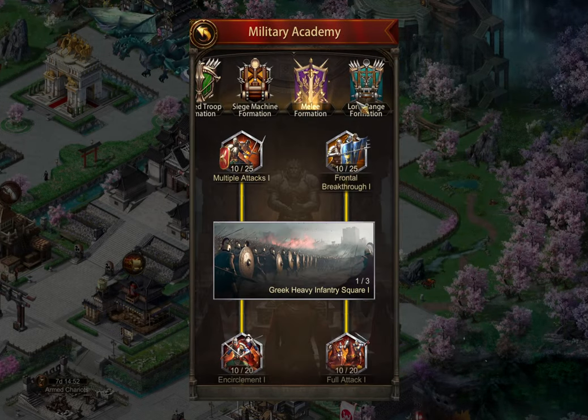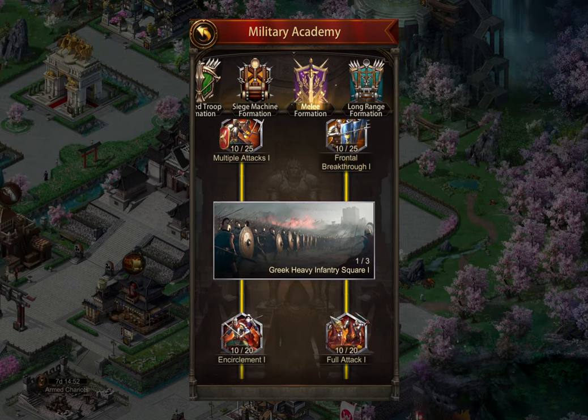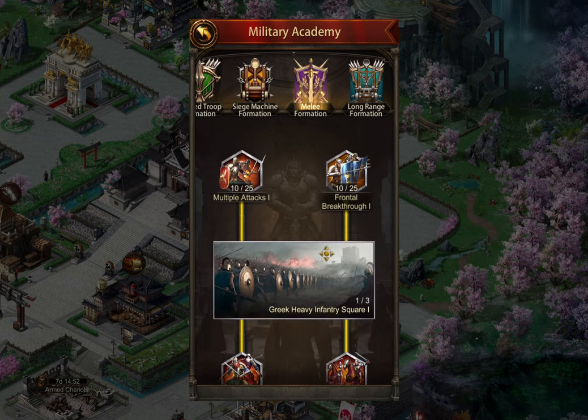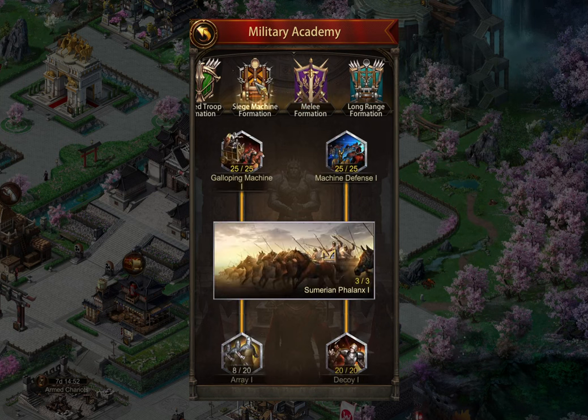If you're soloing and attacking primarily, you probably have more attack scrolls to do a little bit more of everything. If you're primarily soloing, you probably want to expand your march size as quickly as possible, because sending more in a single march is just as important as increasing those buffs — and that applies regardless of whether it's military academy five and earlier, or the later stuff.